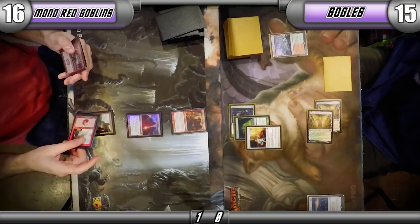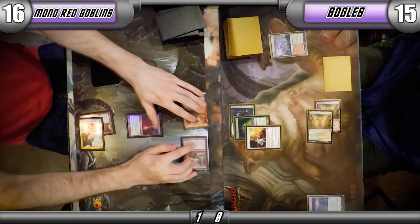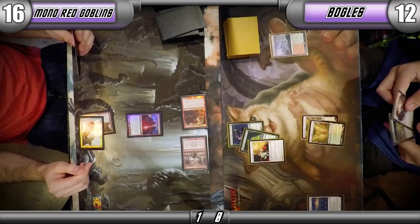It's actually like we were talking about — Foundry Street Denizen being your first creature. Foundry Street's great; that's ideal. Trigger. Three-three. I'll take it. Twelve. Strong turn two. Goblins can race Boggles pretty well. I found it to be a pretty good matchup.